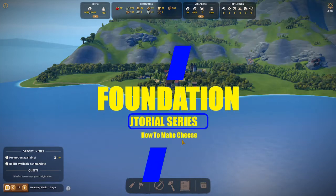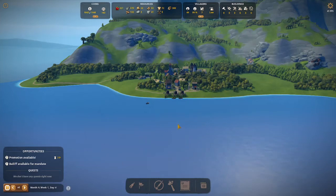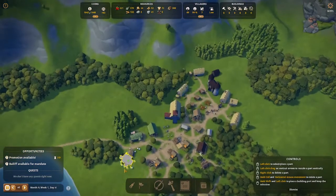Hello everyone, I am the Grey Cat. Welcome to my Foundation tutorial series. In this video we'll learn how to make cheese. Cheese is very easy to make as it only requires two buildings in the production line.